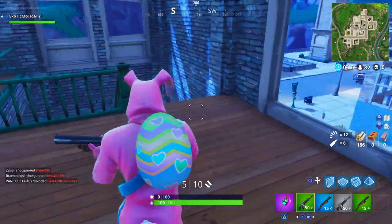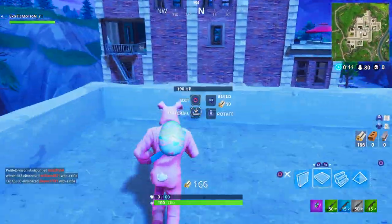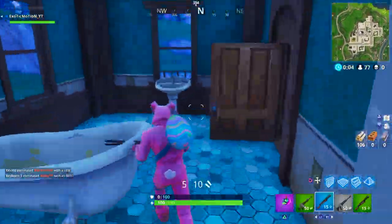All right, we got good loot. Let's try and push up this way. I hear someone in here — someone's in this brick building. We're just going to get really aggressive, you guys, just so that way we can try and get as many kills as we can here at Tilted Towers.